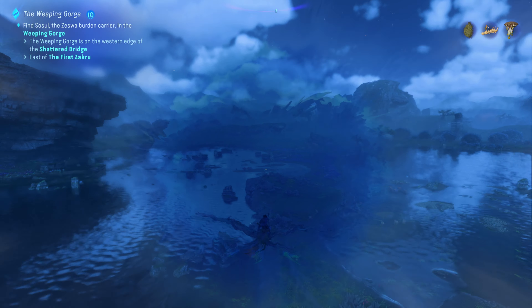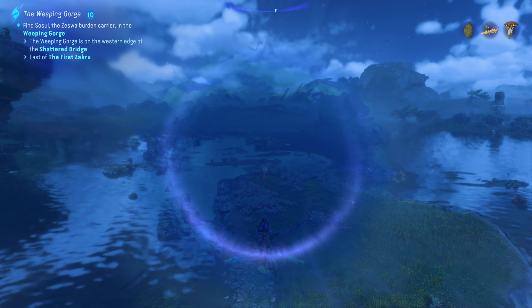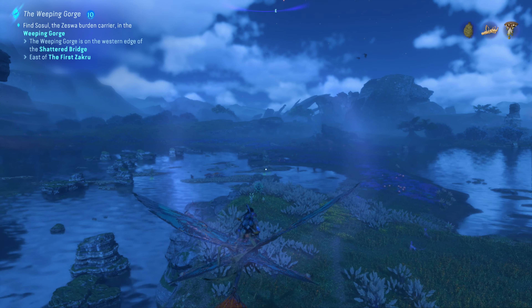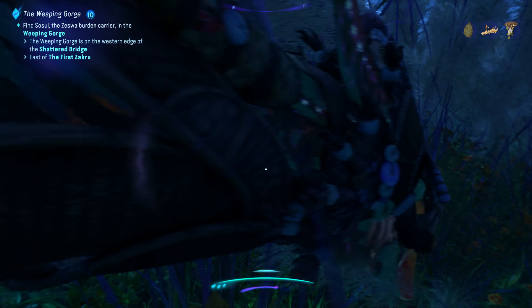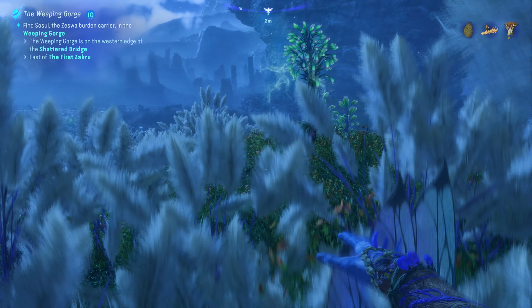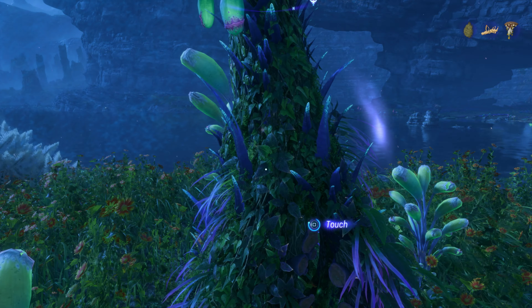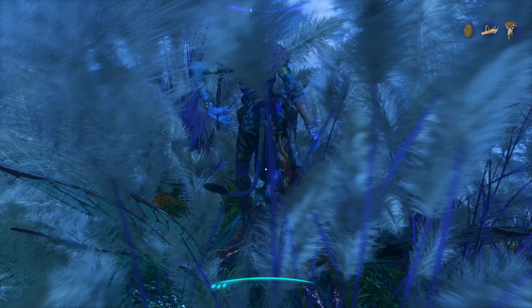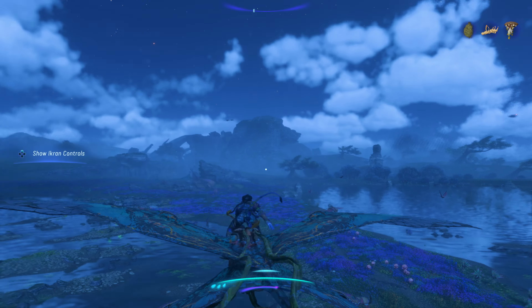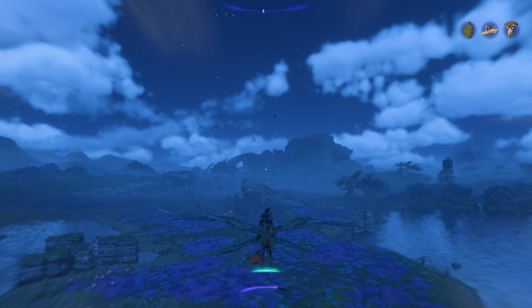On our way to this camp — I think I can see it right there — there is a bell sprig, should be right there-ish. In fact, I'm looking right at it. There it is. Let's go ahead and grab this. Health permanently increased. I thought I heard something nearby, I guess not. Alright, moving on to the camp.